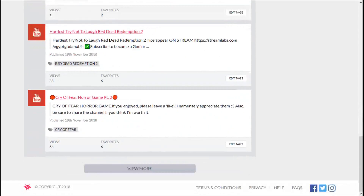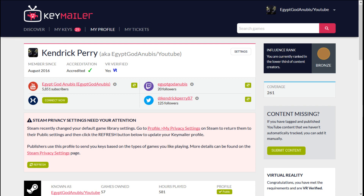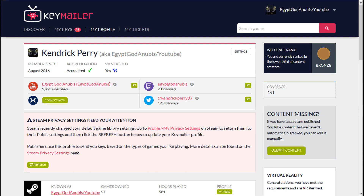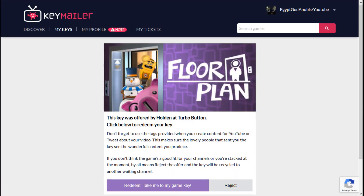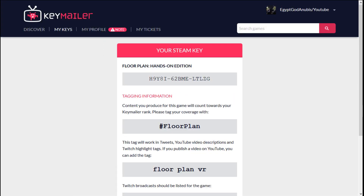If you have YouTube or Twitch, it'll show your information on here. When it comes to rank, the more games that you play and upload on your channel and tag them from Keymailer, the more your rank is going to go up. The more your rank goes up, the better chances of you getting better games when they come out. So I can show you guys that these games actually do work — floor plan, Hands-on Edition. All I have to do is redeem the key. Click Redeem, and your key is right there.